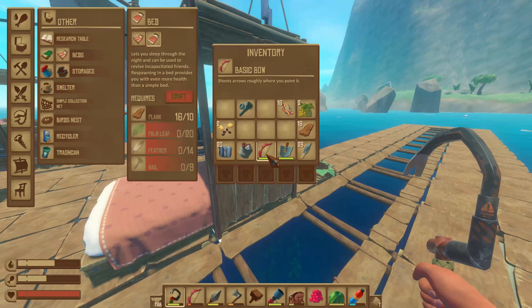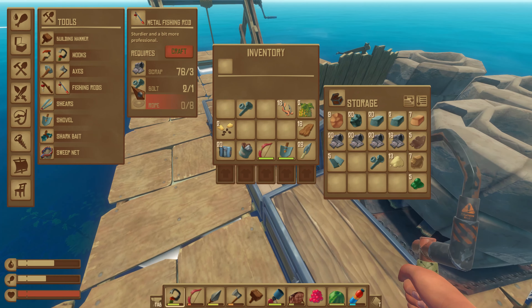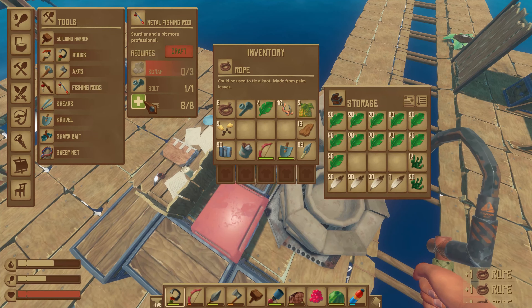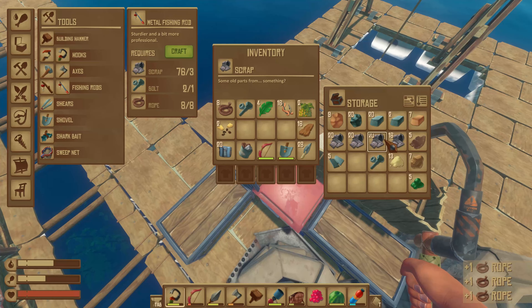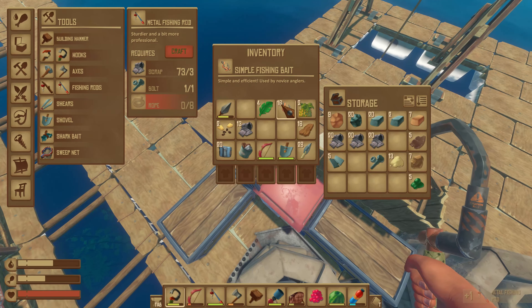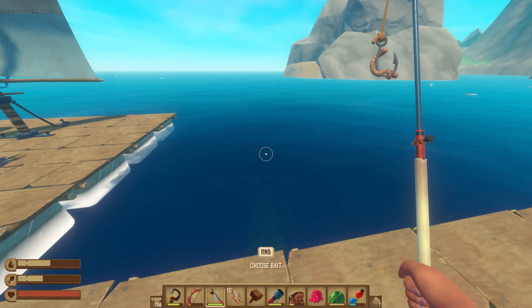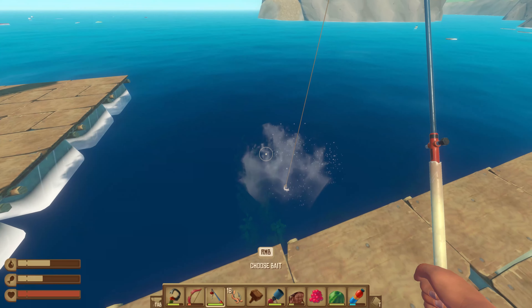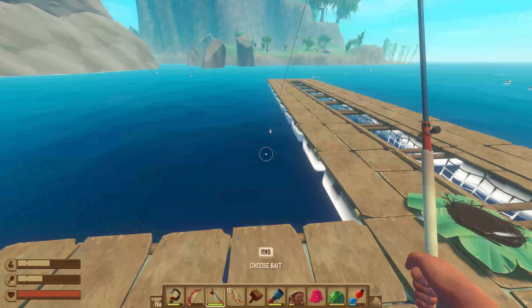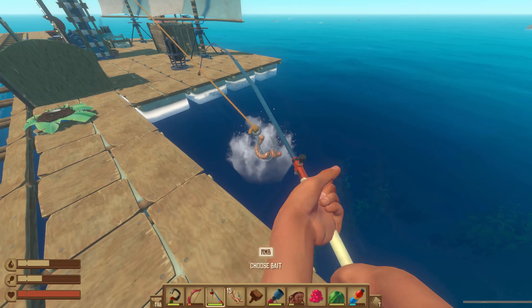Oh man. I actually need to make another fishing pole. Let's go ahead and craft. Where is it? Fishing pole — I need rope. I've got plenty. I need scrap as well. Alright, so how do I equip... right-click. Right-click selects your bait — okay, nice. That's pretty cool, dude. I like that a lot. Let's see if we can catch some different fish here, get some exotic foods going on, you know? Make Gordon Ramsay happy.